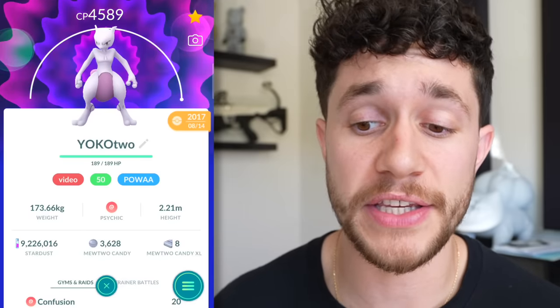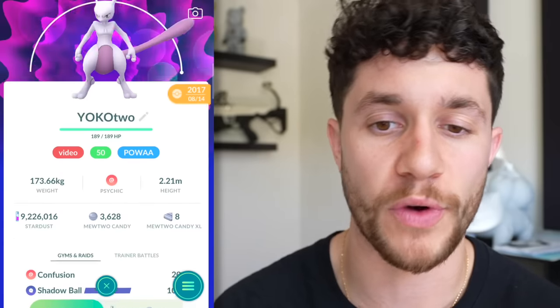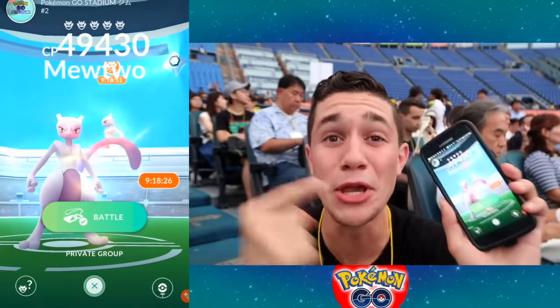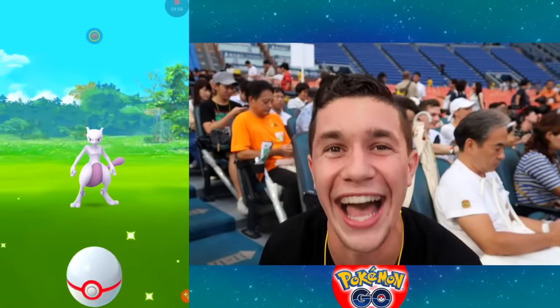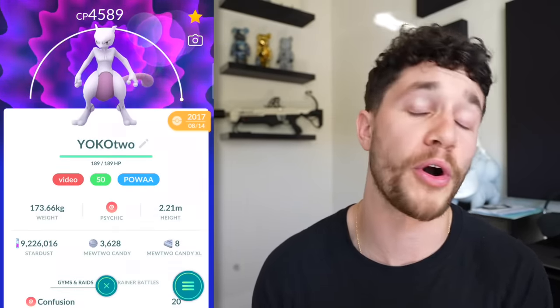And next is honestly an even cooler Mewtwo in my personal opinion. This is the first ever Mewtwo released in Pokemon Go. I caught this in Japan on August 14th, 2017. I was actually in Yokohama, Japan in the stadium there with a bunch of other YouTubers. It was super duper cool, and it was the first ever release of the most iconic legendary Pokemon in the Pokemon franchise - Mewtwo. I have this Mewtwo here to remember that by. The IVs are so-so, but it's a very cool part of Pokemon history.